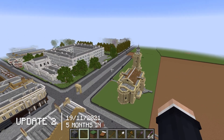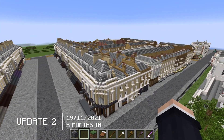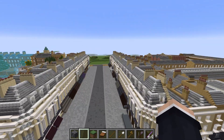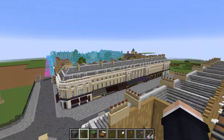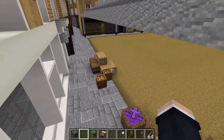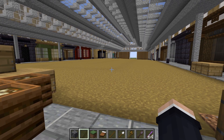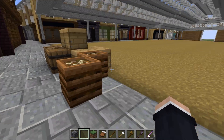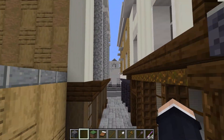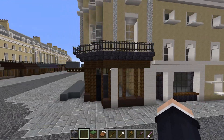Before we carry on building over this side, there's some stuff we need to do over here. I didn't mention this in the first update, but all of these buildings were built by Krista and also Aussie. I think we've got the entirety of Greenwich Market down here, which is looking really nice. Eventually when this place is fully finished we'll get it all filled out, but it's great walking around these little streets.